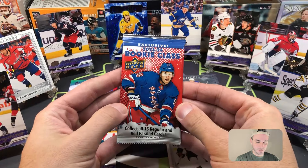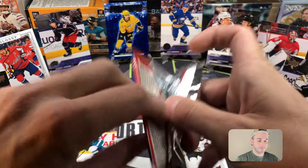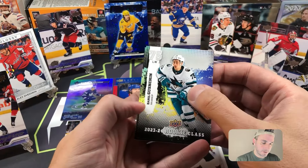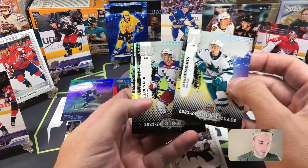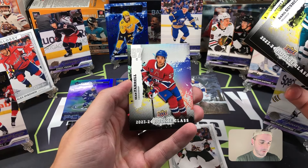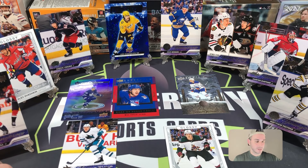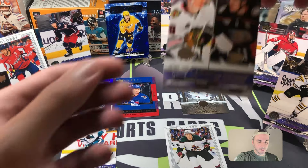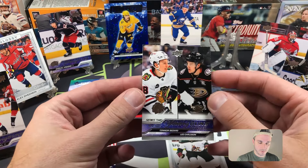We did pull a Bedard, so this is the exclusive megabox pack for the Rookie Class — maybe we can get Bedard out of here and get two of them. There's only a couple cards in this pack. Daniel Gustian for San Jose, Will Cooley again for the Rangers, and Sean Farrell for Montreal. No Bedard in that one.